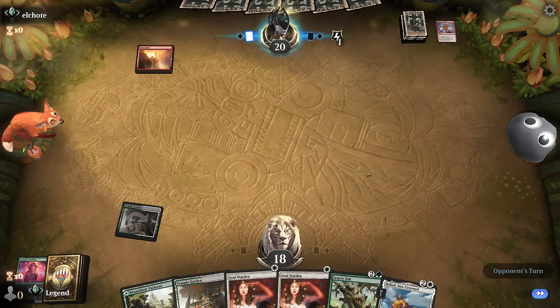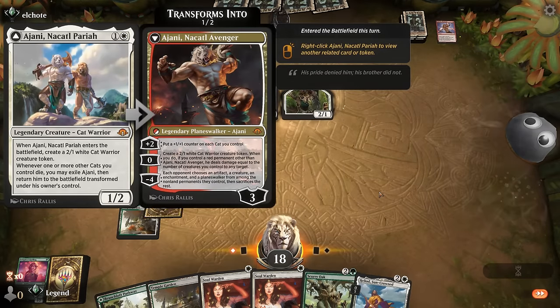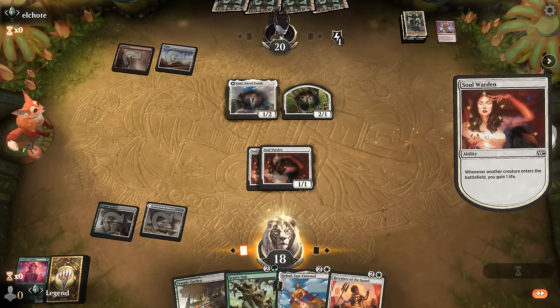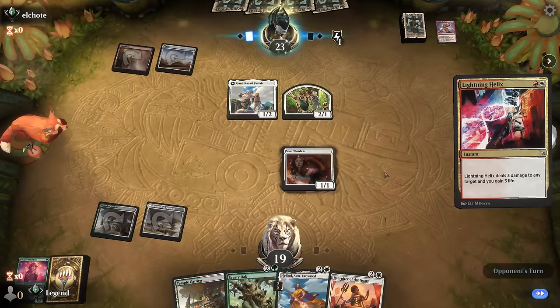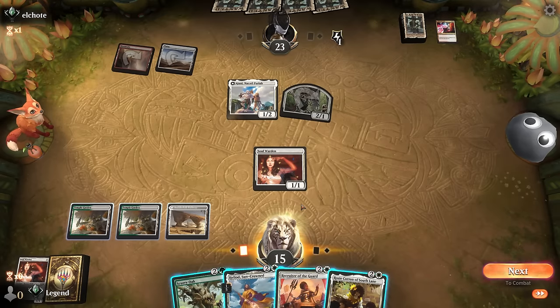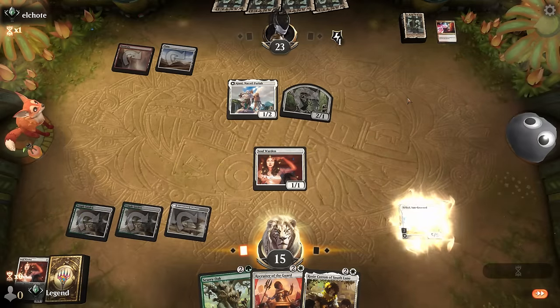A Giannis on turn two. Double Soulwarden it is. Heliod into Scurry Oak would set up infinite squirrels and infinite life, and an infinitely large Scurry Oak. There are now two Soulwardens they need to answer. They take out one. Rosie can also combo off with Scurry Oak, so I think I still like playing Heliod first. Then if they don't answer Soulwarden we can go off with Scurry Oak. If they do remove Soulwarden, it's probably still Scurry Oak into Rosie.